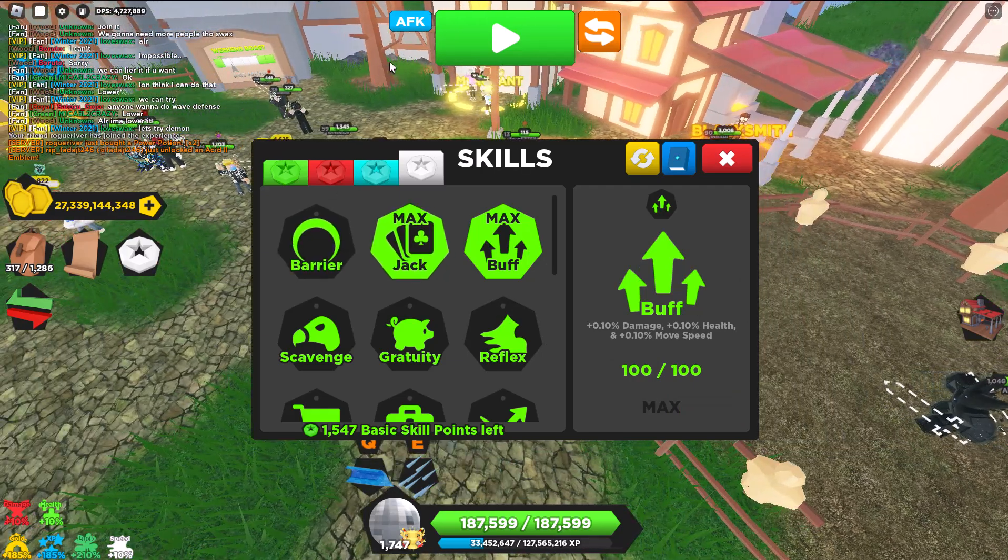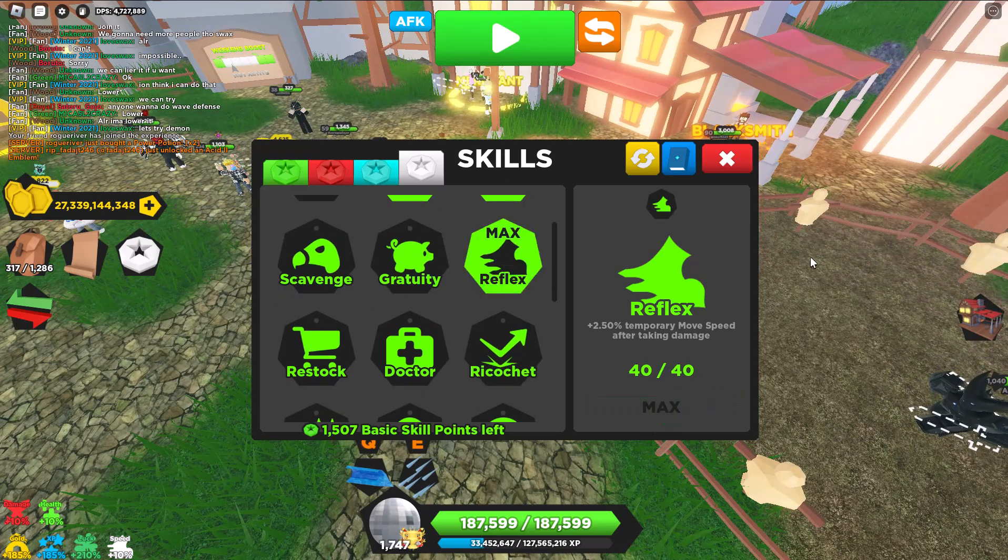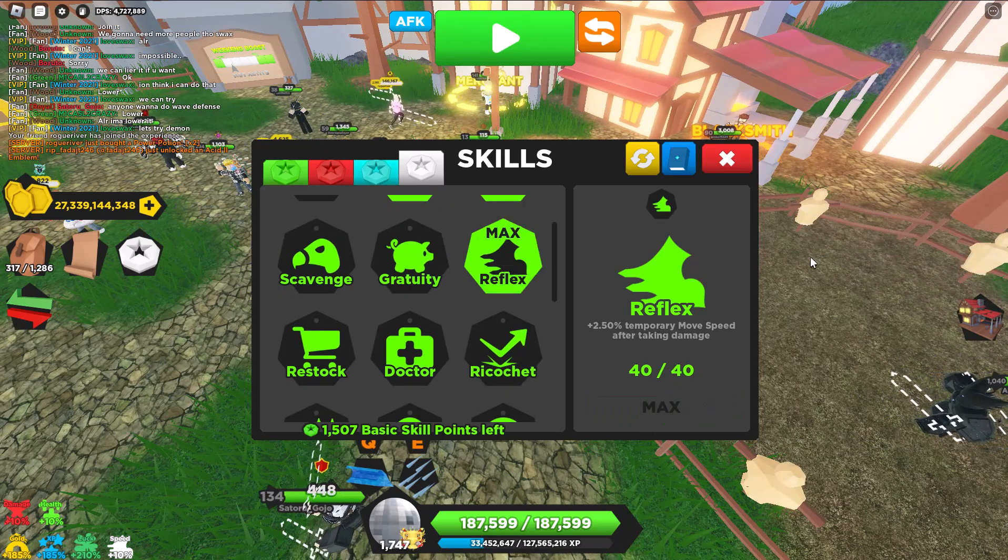Buff was from the calendar, but I don't know if you can trade for it. I like Reflex because since Mage does not have any mobility or movement abilities, it's just great. When you get hit, you can run away real quick, or just speed through areas.